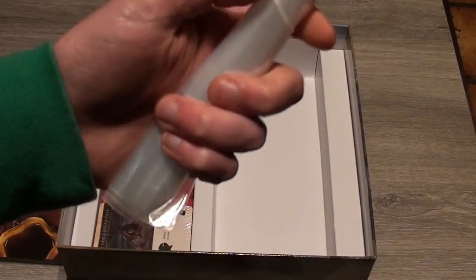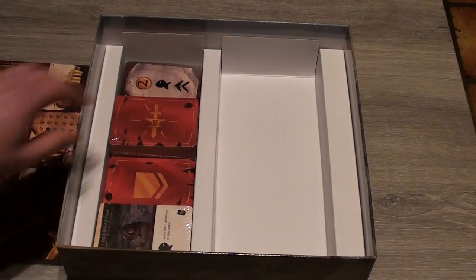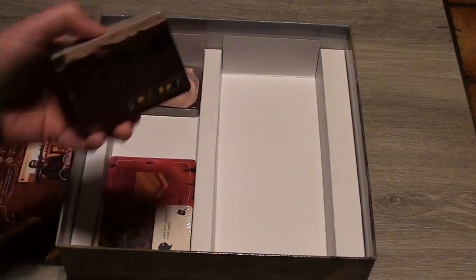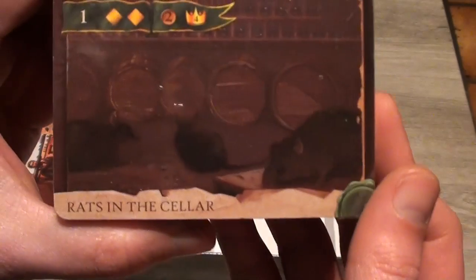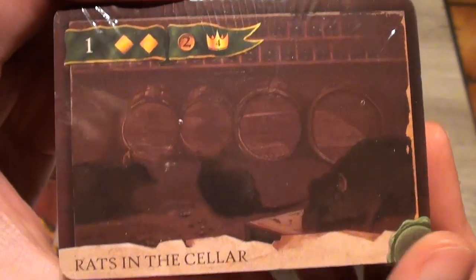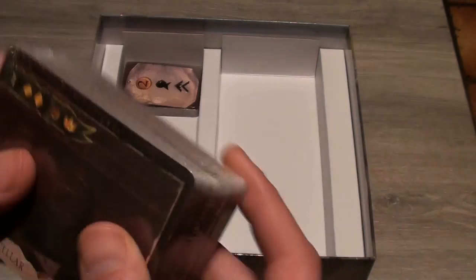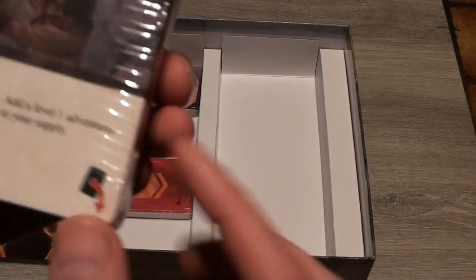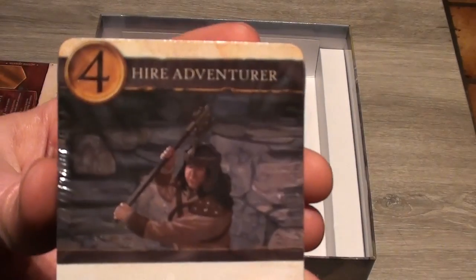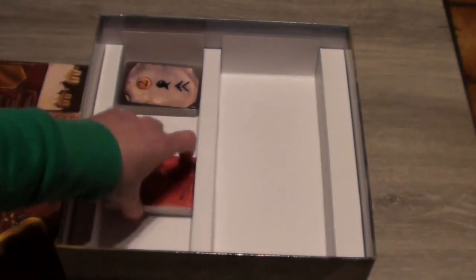We have all these big piles of cards — adventures and quests. This is the 'Rats in the Cellar' quest, so a big pile of those. And then all kinds of things for the market, so you can hire an adventurer here which gives you another level-one adventurer.